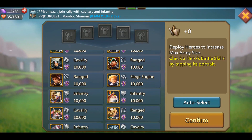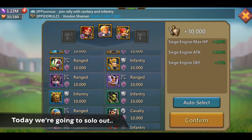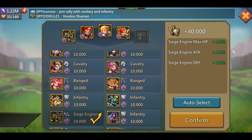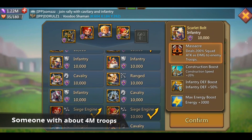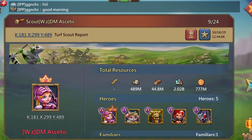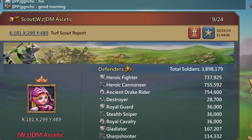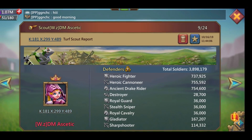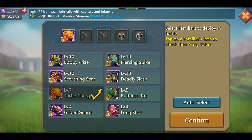Hey, what's up guys, it's Dakota Richman here. Today we're going to be discussing how I zero somebody out. I'm going to talk about what you have to do to zero somebody this big. This guy was somewhere around 300 million power with about 4 million troops. Basically, if this guy had the tier 2 front line, he would have been a walking trap or pretty close to it. What inspired me to hit this guy is he has about a billion ore.